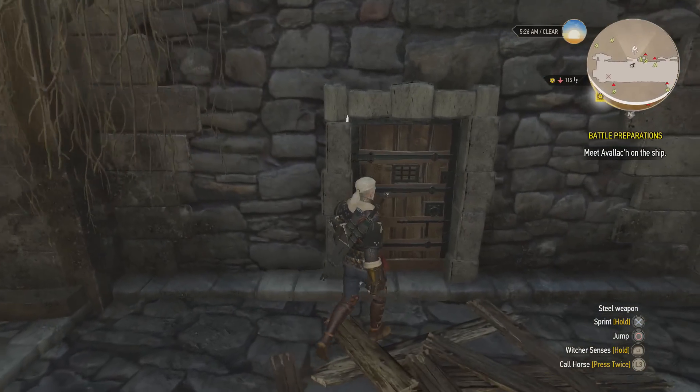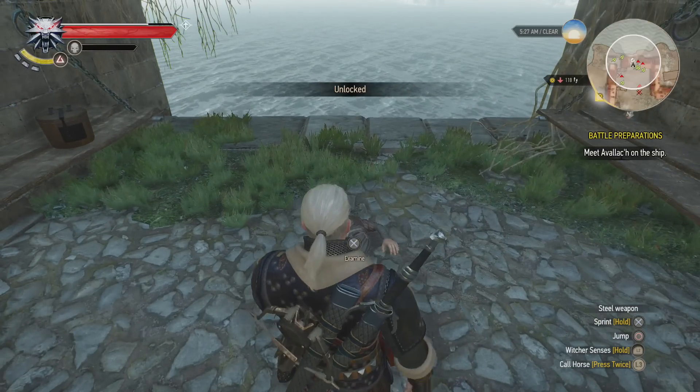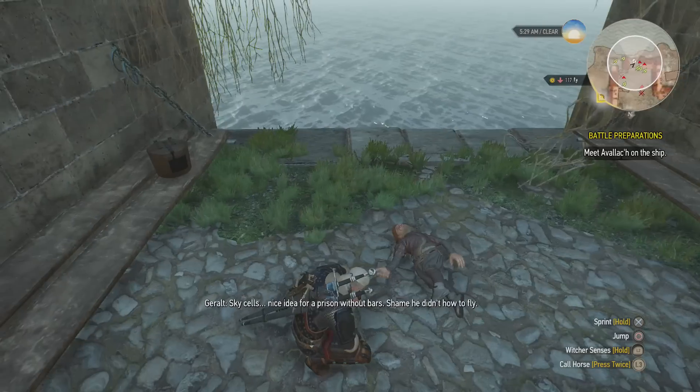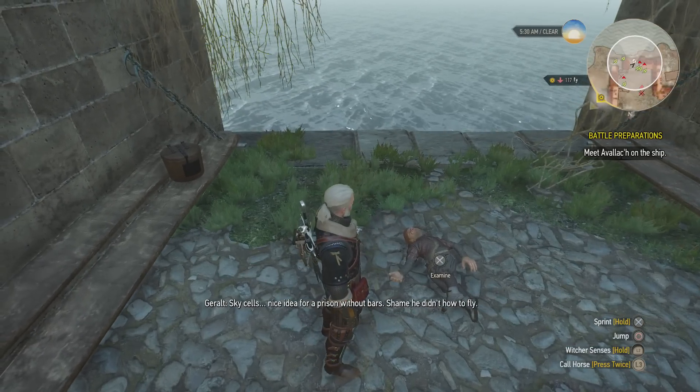Now proceed into the next cell and you'll see a dwarf that bears a striking resemblance to Tyrion Lannister. Sky cells — nice idea for a prison without bars. Shame he didn't know how to fly.